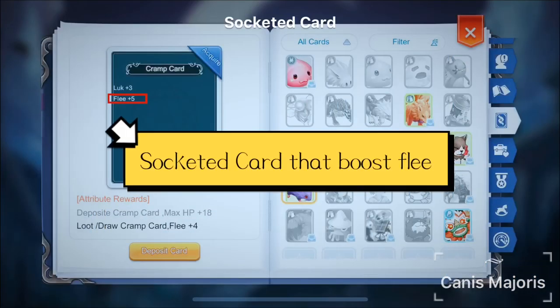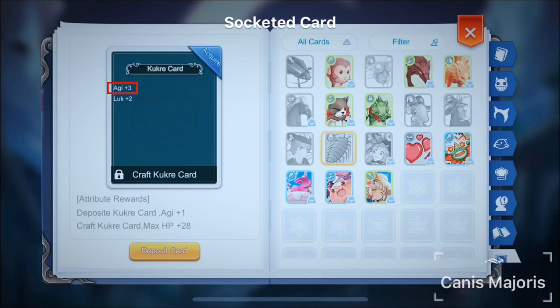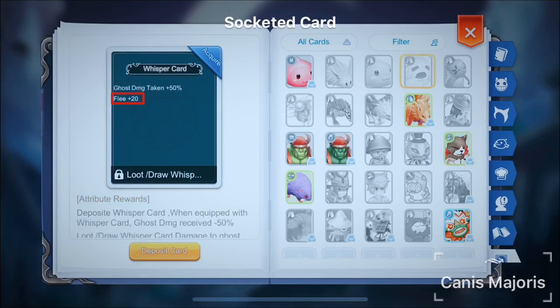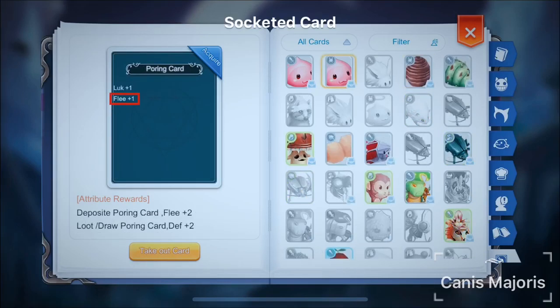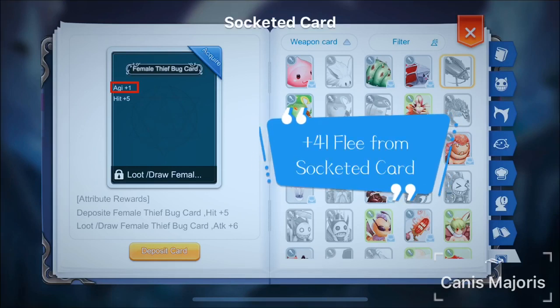Lastly, socketed cards will also increase Flea. Cram Card in Headgear gives 5 Flea. Cooker Card in Accessories gives 3 Agility. Wild Rose Card in Shoes gives 5 Flea and 2 Agility. Whisper Card in Garment gives 20 Flea. Pouring Card in Armor gives 1 Flea. Female Thief Bug Card in Weapon gives 1 Agility. In total, the cards mentioned above will give an additional 41 Flea.